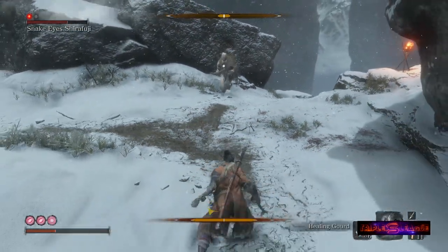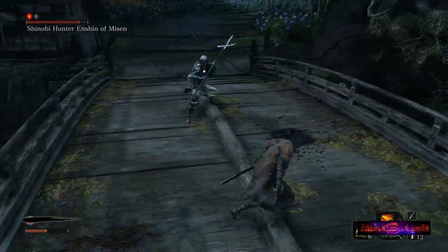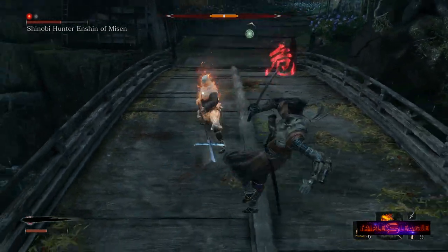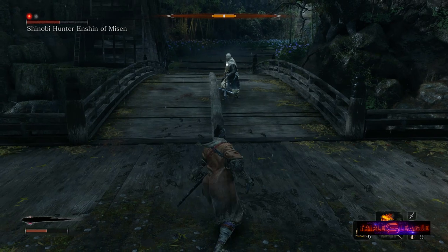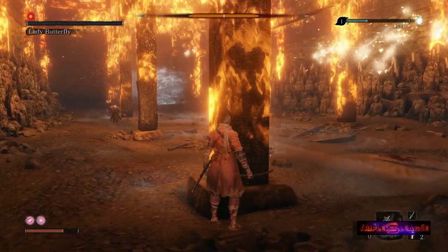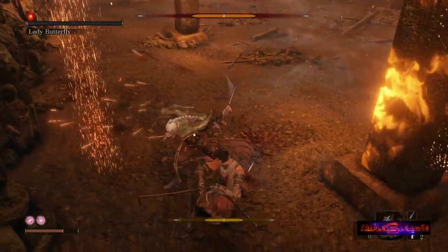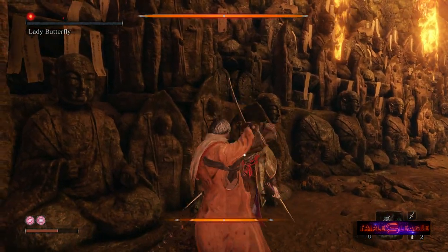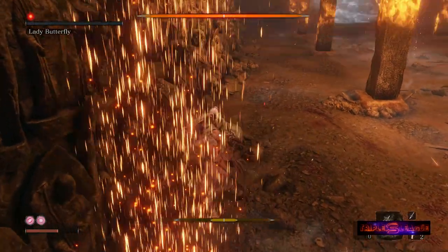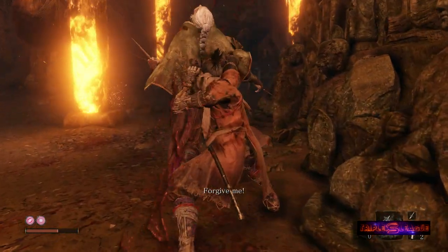Tip number five: don't try to win right away. During your first few attempts at a boss, you're not trying to win — you're trying to learn how to win. Learn the patterns, learn what the openings are, learn which perilous attacks they use, and learn when it's safe to heal. You're vulnerable while using your healing gourd, so use it during an opening where you won't take serious damage. Don't be afraid to experiment with different loadouts and strategies. Each boss fight is like its own minigame requiring practice to master, and it's incredibly satisfying once you do.